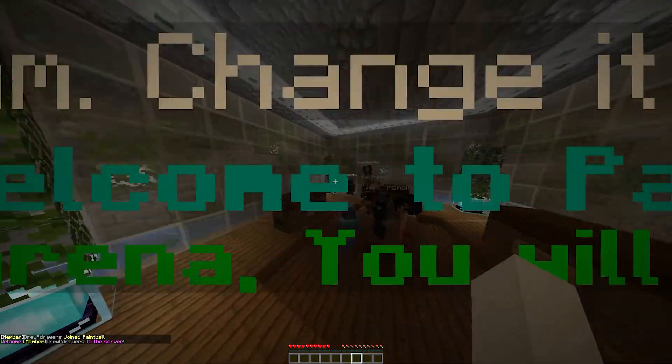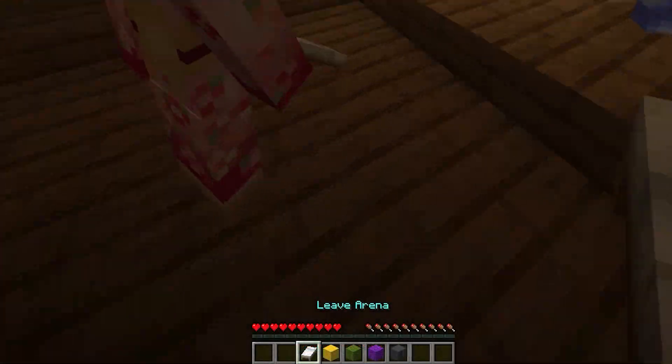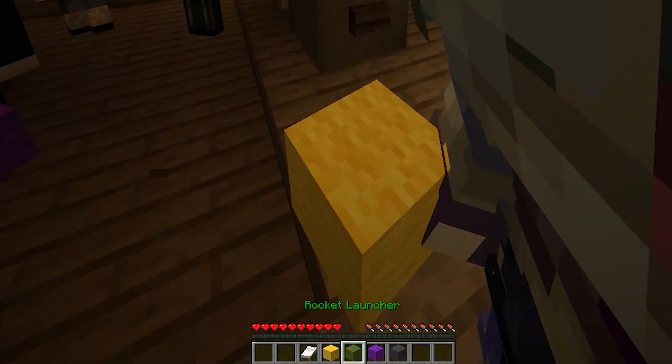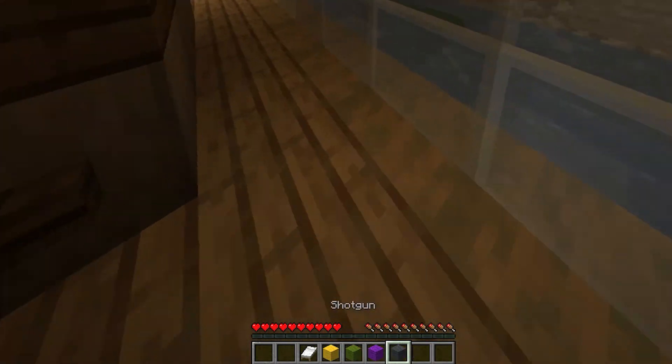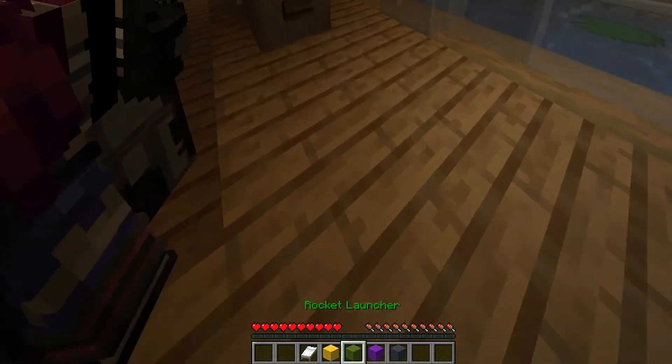Once you join an arena, you'll teleport to a lobby spawn and wait for the game to start. You'll have multiple wall blocks in your hotbar with different colors along with a leave bed. Scroll over the wall blocks to see what type of weapon is associated with that block. Right click the block to choose the weapon.